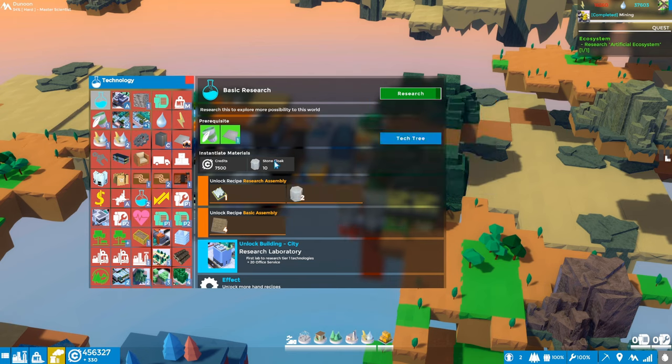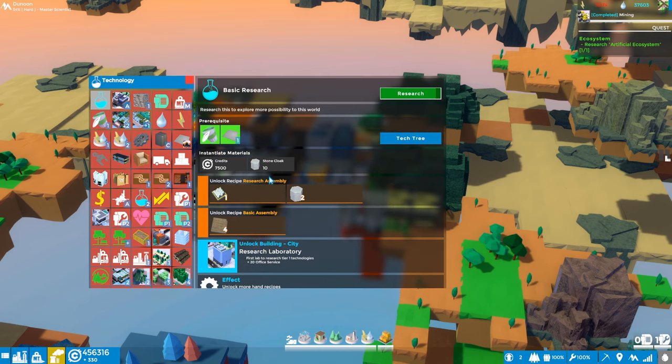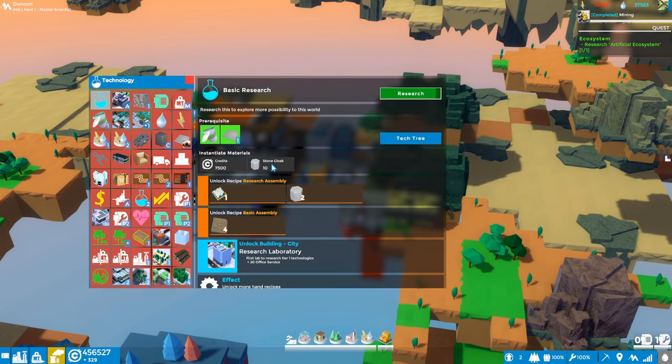But we need these stone cloak things. Let's see if we can handcraft some - we need 10. The thing that's a little confusing about this particular screen is you'll see that once we complete this research it says it unlocks the stone cloaks, but we need stone cloaks to complete the research. So when I first saw this it was confusing and even now it's a little confusing. Let's click research - yep, not enough materials.